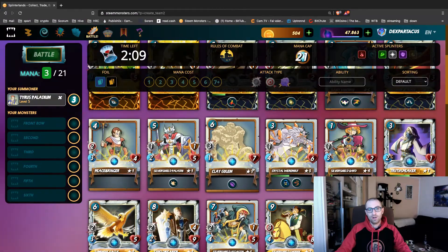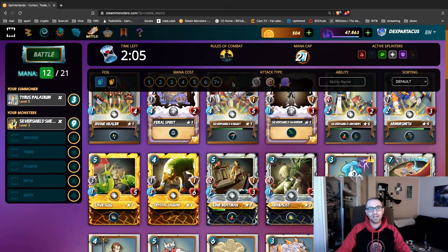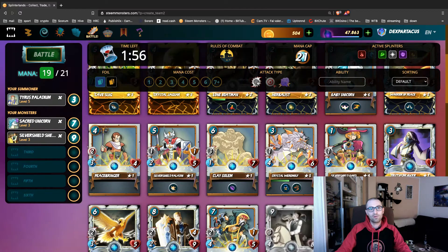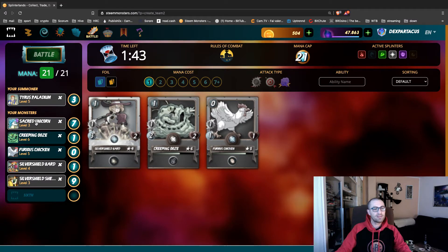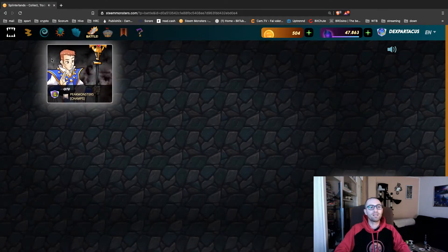Here we are versus QTU, 21 mana cap, Life splinter. Let's choose our Silver Shield Sheriff first, then a little bit of ranged that I'll put first. I've almost finished my mana already. We have Creepy Ooze and Silver Shield Sheriff, so we have a nice lineup with almost only melee and ranged.